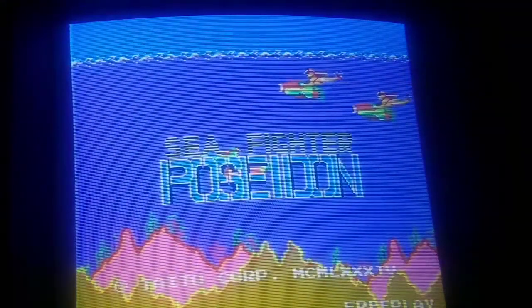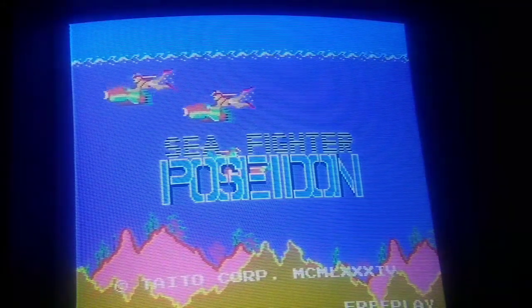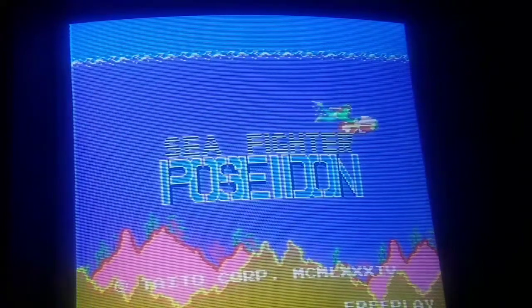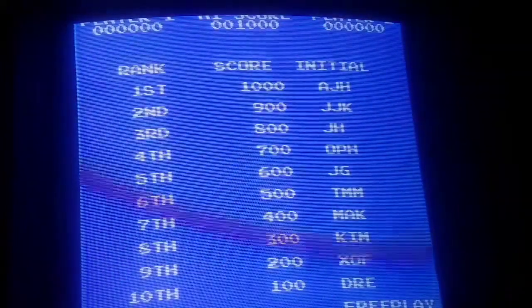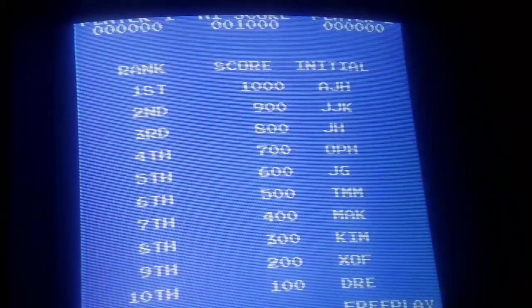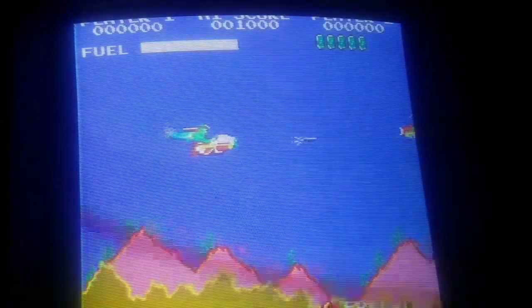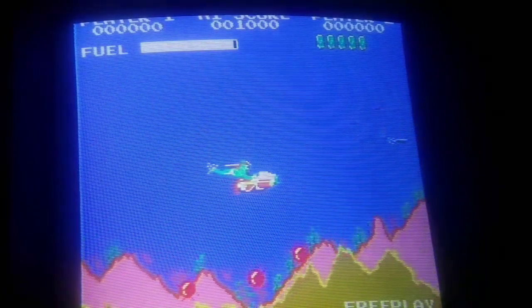Let's do sea fighter Poseidon - it's a very rare game board and it's a pleasure to bring this one out of the kit. When you turn around you see the year displayed in the main menu - this one's in Roman numerals. You've got the high score table inserted and you can put up to three initials in the high score table. Each game saves its own high scores. Really cool game.